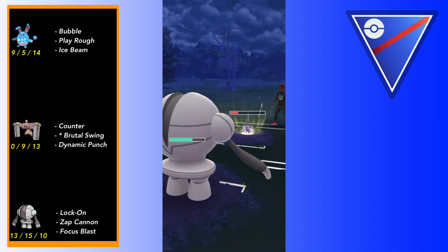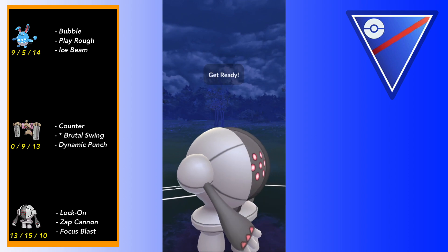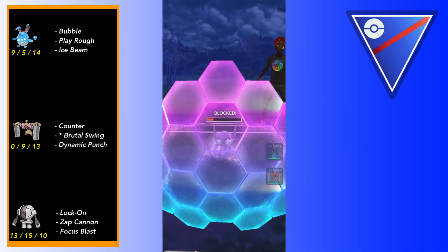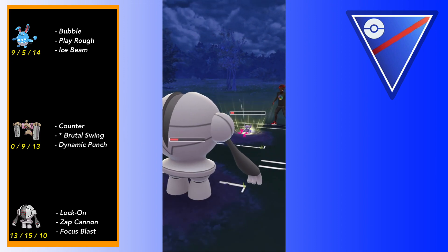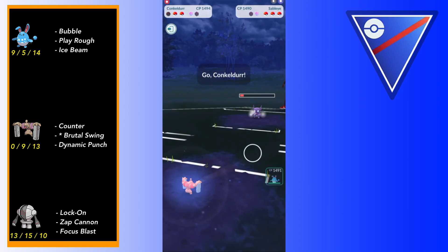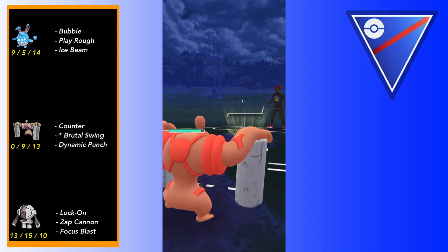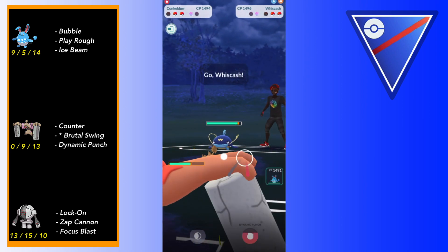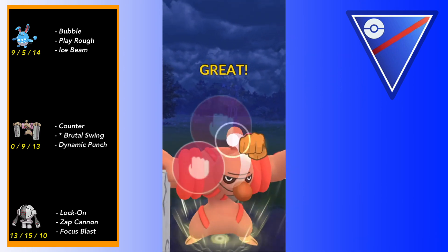The team is set up so that Azumarill handles Metacham leads, Registeel is a good Pokemon for an Azumarill-Registeel core, and Conkeldur is a decent safe swap that also baits out Metacham. One very important thing about this team is that it handles Metacham leads - they are super common lately, which shouldn't be much of a surprise despite the nerf. Metacham is still probably one of the best Pokemon in all of Great League, and if your team gets core broken by a Metacham lead it is probably a bad team.